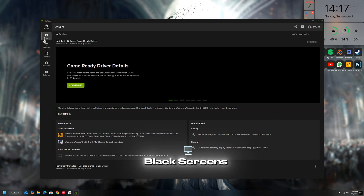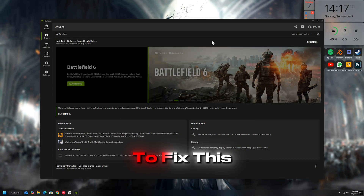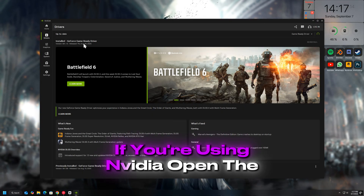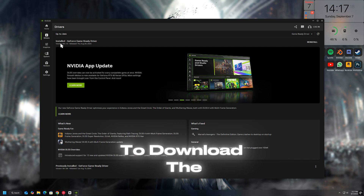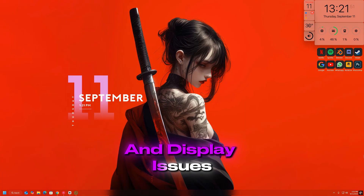A common reason for black screens or games not loading is outdated or corrupted graphics drivers. To fix this, make sure your GPU drivers are fully up-to-date. If you're using NVIDIA, open the GeForce Experience app or head to the NVIDIA website to download the latest drivers. This simple step often clears up major launch and display issues.